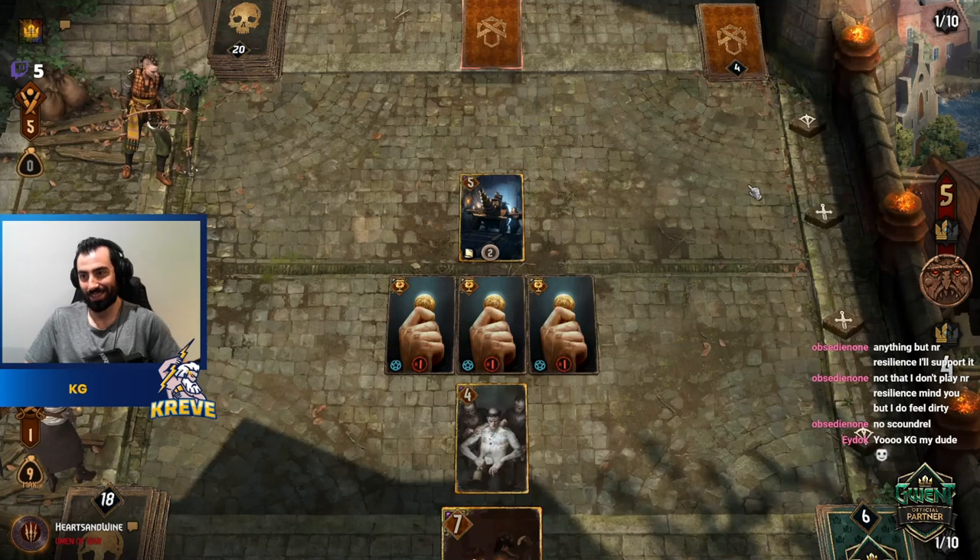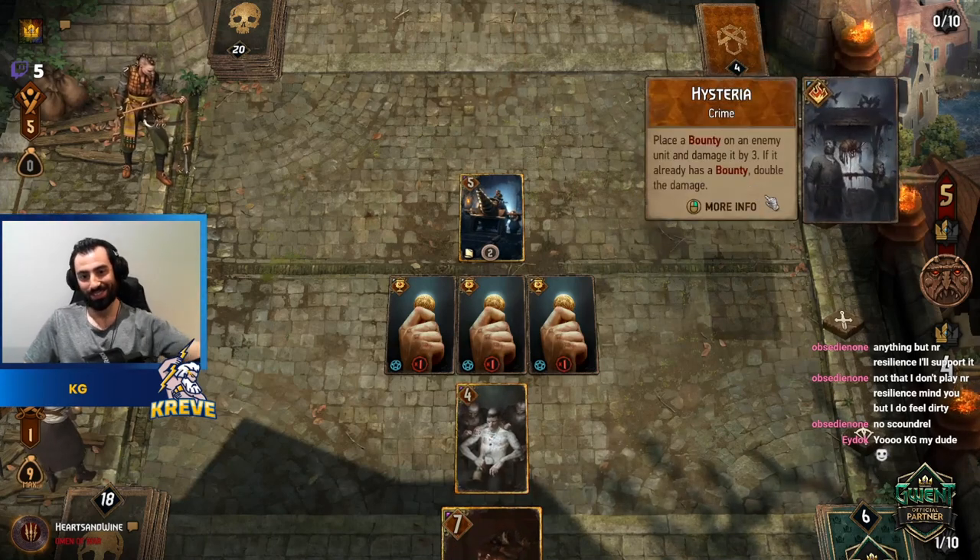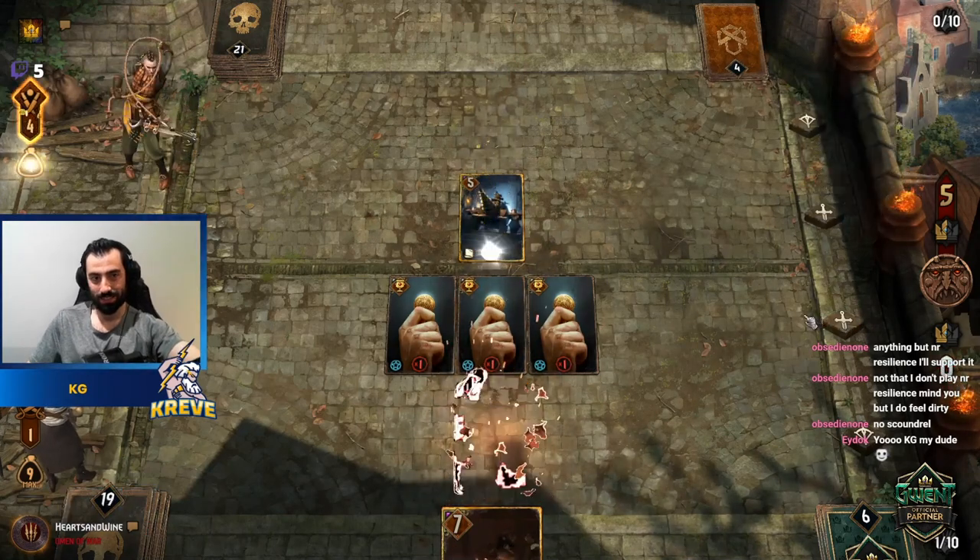Dead Man's Tongue. We can't give Bleeding because they're veiled. We can't give Bounty because they're veiled. What can we do? We can kill one with Purge — put him five points down. We have 14 coins.